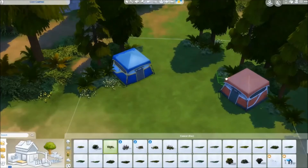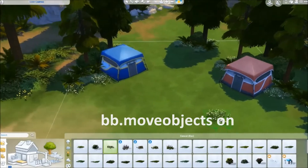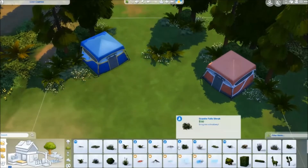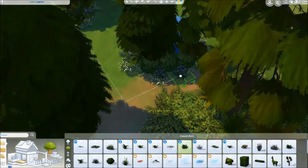The cheats I used in this build are bb.moveobjectson, which if you don't know already lets you move objects around freely letting them collide, which I find super handy when making the really pretty bunches of bushes and flowers you can see all around my campsite.